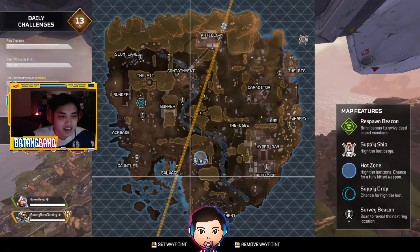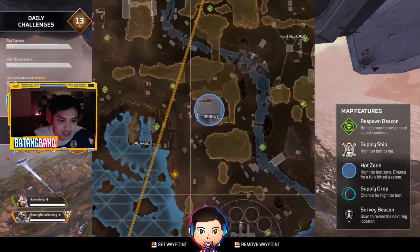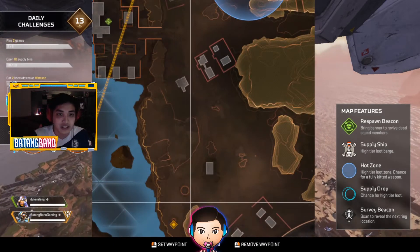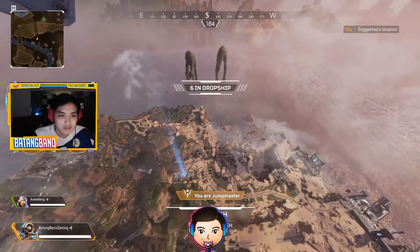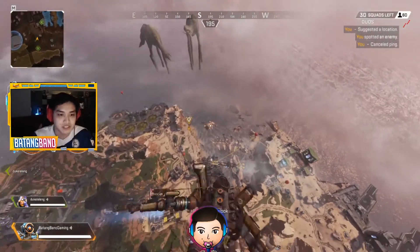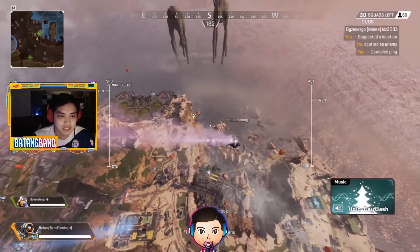So to get there, the secret location is between Salvage and Water Treatment. It's basically here and you can see there's a circular thing here — that's actually where you can go and open the hatch to go up. It's located exactly right here, so we're going to jump and see if there are enemies who know where the place is.